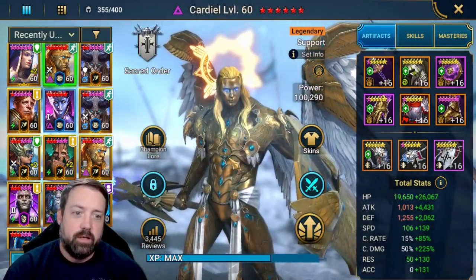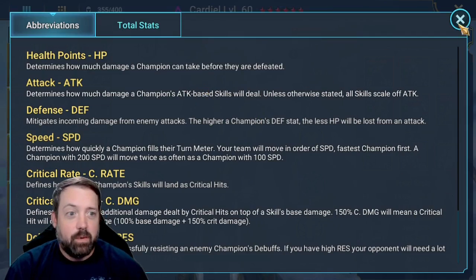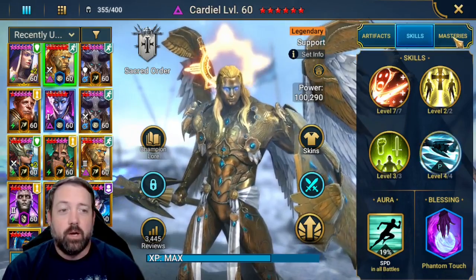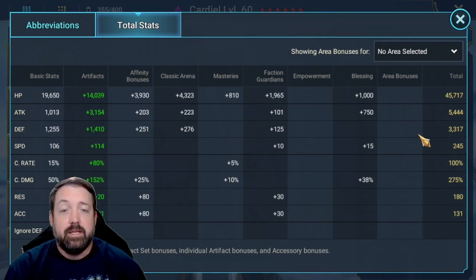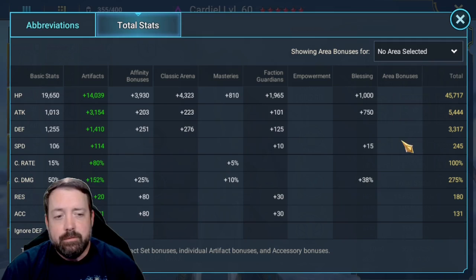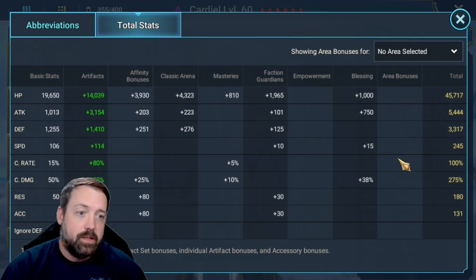So let's start with Cardiel. Everybody is built for damage, so you can see we are in lethal gear. I basically had to take apart my account for this one, but it did work out pretty well. For him, total stats: 45k HP, 5.4k attack, 3.3k defense. The HP and the defense does make a difference because you are going to take that first initial hit from the Fire Knight. He is at 245 speed. We have got him crit capped at 278% crit damage.